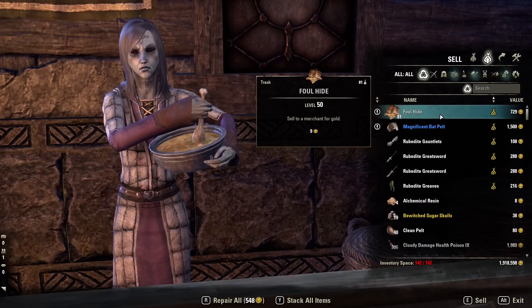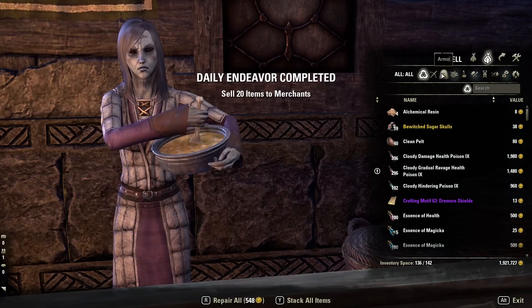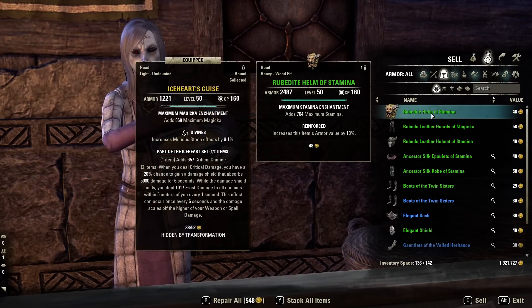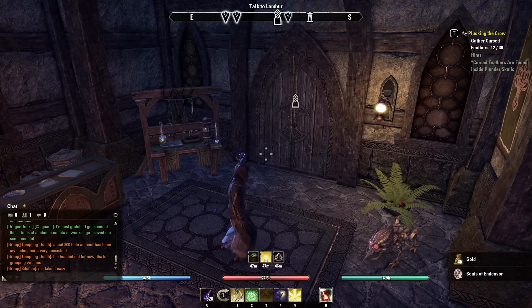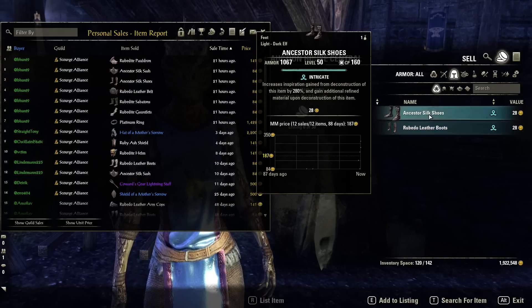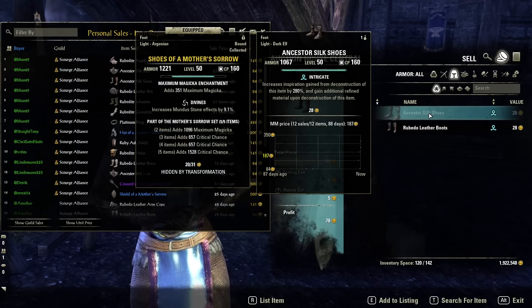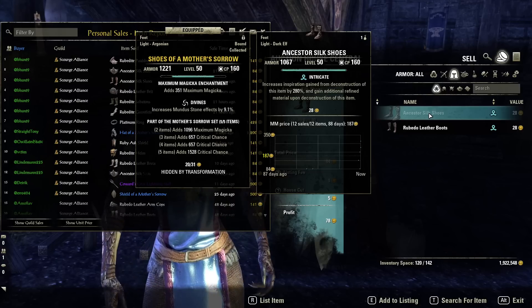But keep in mind that I will be estimating it based on the rubato hide scrap value. I went ahead and sold all of the ornate items that I had as well as all of the gear that I had acquired while doing this — this came out to about 4,000 gold. I then went to my guild trader and sold all the intricate items that I had, which came out to 1,464 gold.